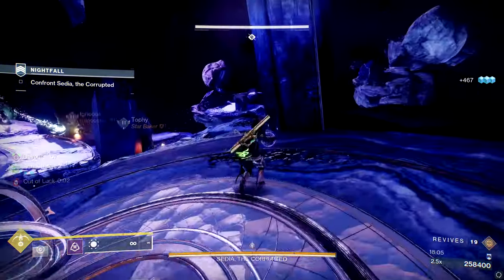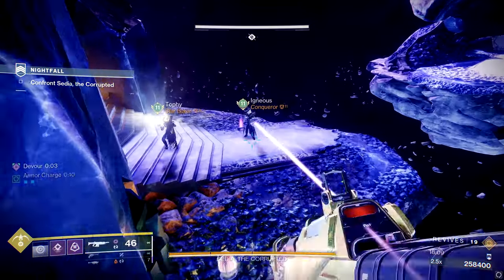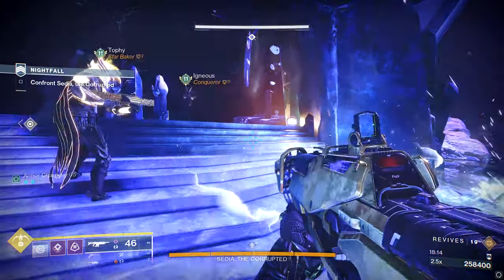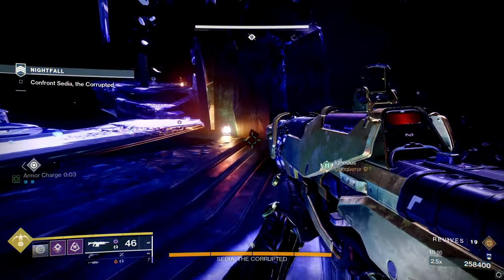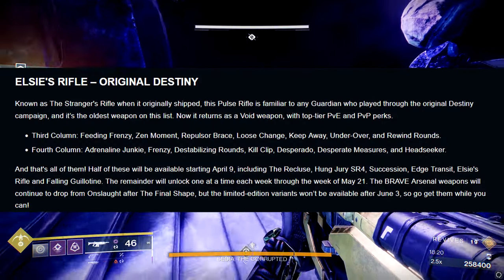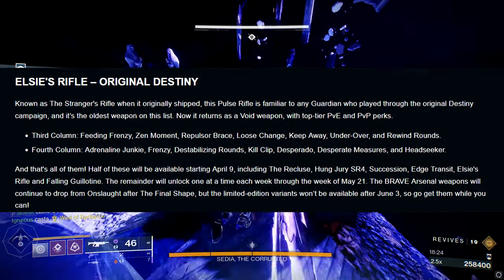And then finally we have Elsie's Rifle, aka the Stranger's Rifle from OG Destiny. Personally I don't see much here on a PvE scale — maybe PvP players see something. For PvE, the third column has: Feeding Frenzy, Zen Moment, Repulsor Brace, Loose Change, Keep Away, Under-Over, and Rewind Rounds.